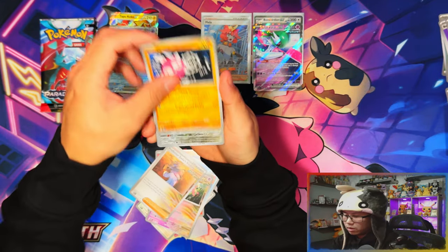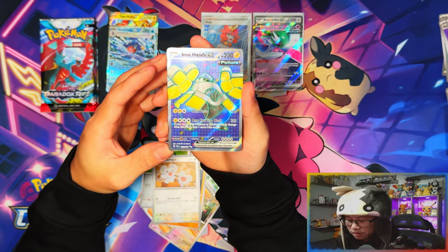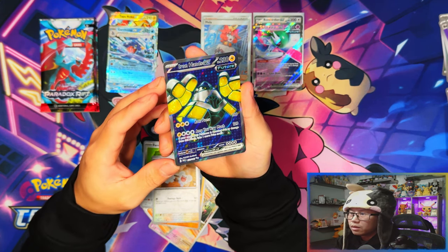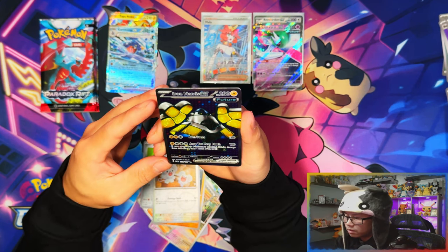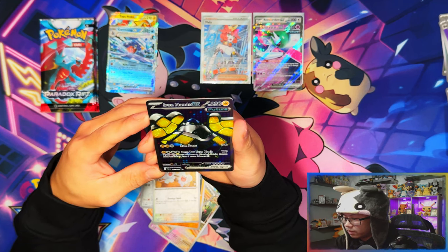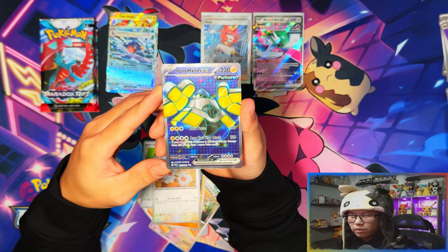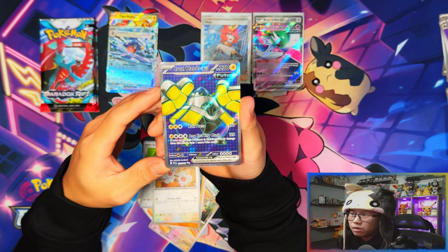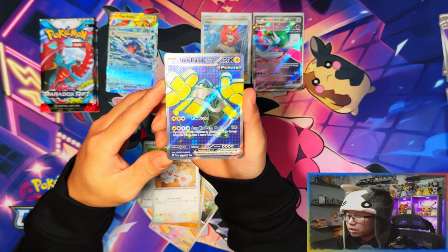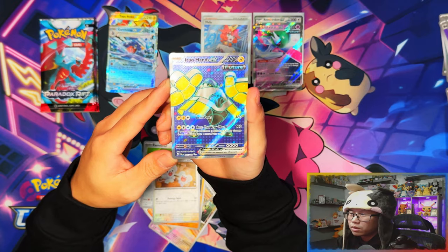Nice - here we go! A full art from both sides of each product now. Iron Hands EX - this card is nice. Since Scarlet and Violet 151, these full arts look amazing in person - they look absolutely amazing. In the glamour shot they probably look even better. So we've now got a full art on each side.